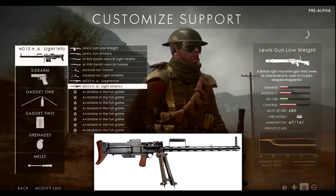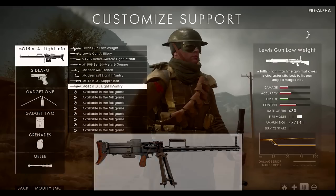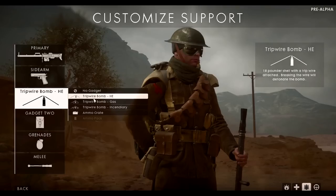The MG15 has an interesting mechanic: the weapon overheats. After firing roughly 30 to 40 bullets, the rate of fire slows down and then stops completely. The player performs a brief animation — opening or closing a flap — which resets it, and then you can fire again. It's a cool feature reflecting historical reality, though it's surprising DICE left it in. Support gadgets include the standard ammo pouch or crate, plus high explosive, gas, or incendiary tripwire bombs — essentially World War I claymores with various ways of hurting you.